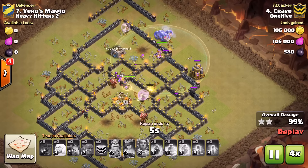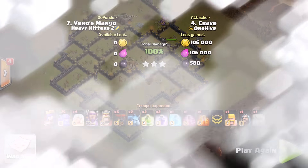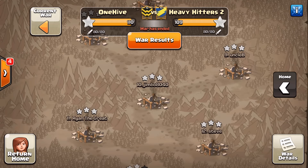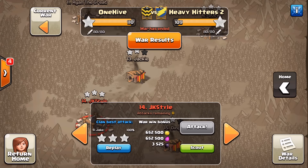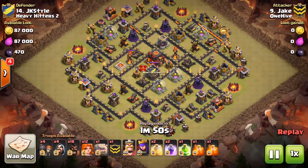Nicely done to Crave — a six-star war. I'm not going to show his other attack since we already covered one of his, but he did a really, really good job. Keep it up, man. His other one was also a TH11. Going on down, we had some dip attacks, some 11s going down to 10s.